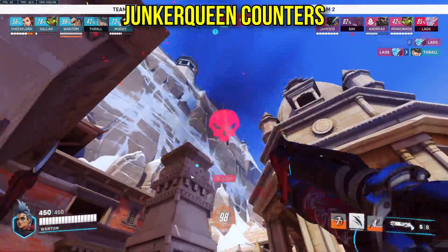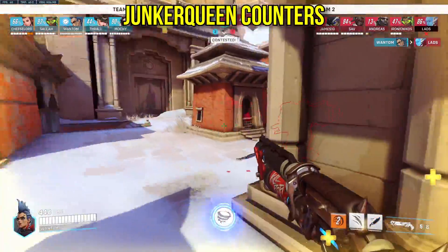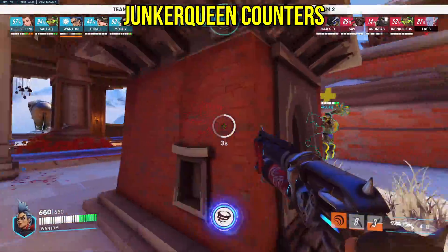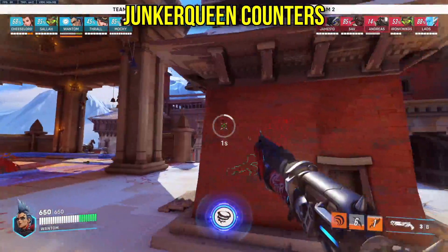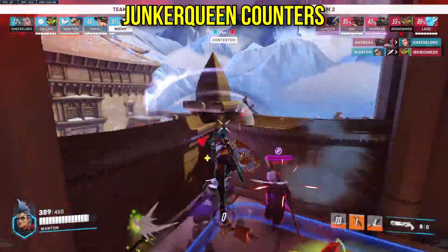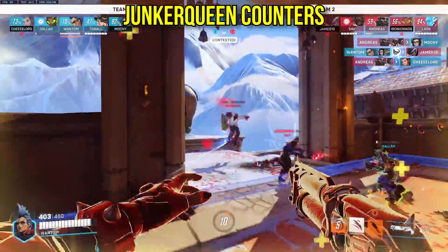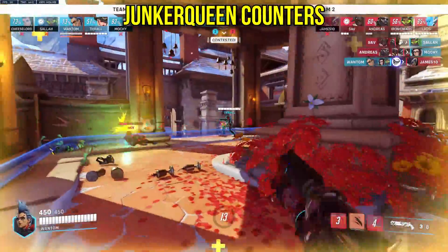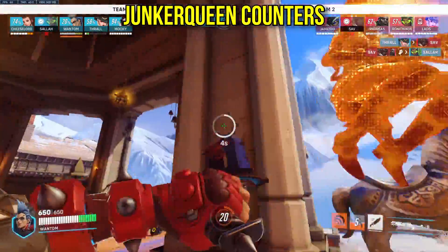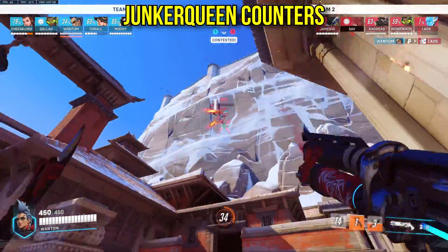Junker Queen: the latest set of Junker Queen buffs have pretty much made her a meta staple right now. Her two biggest weaknesses, even from release, have always been her range and mobility. Running heroes like Sigma, Pharah, Ashe, Hanzo, Zen, Mercy, and others can keep Junker Queen at bay from range, and because of her limited mobility, she should have a tough time getting up close. Ana and Kiriko can also deny value from her Adrenaline Surge and her Ultimate respectively. Playing Ramattra or Zarya are also decent choices, as long as you force Commanding Shout early before you close the distance.